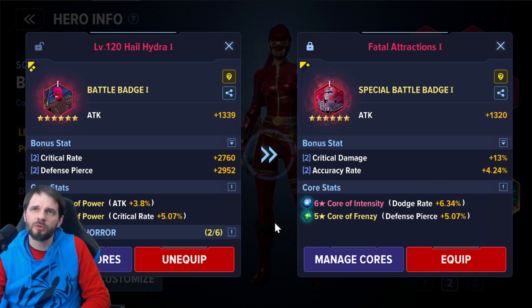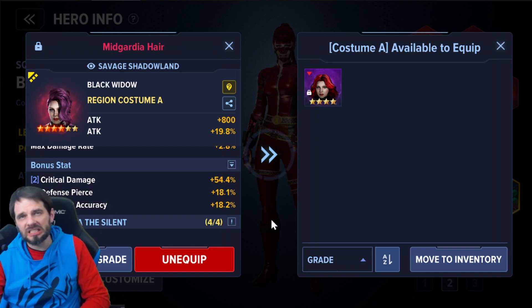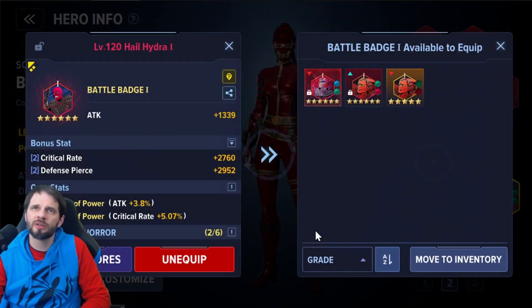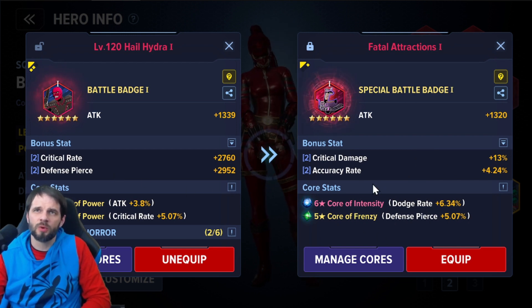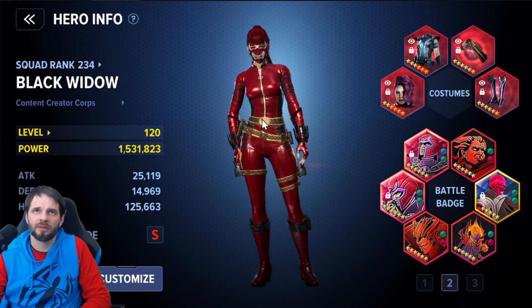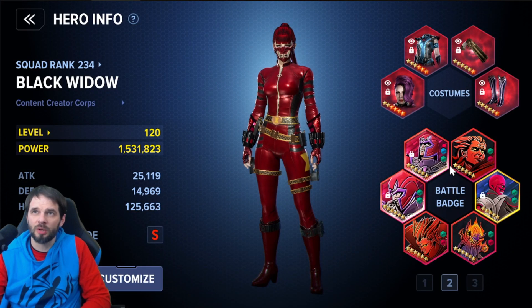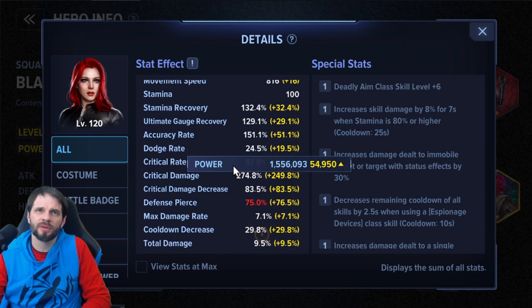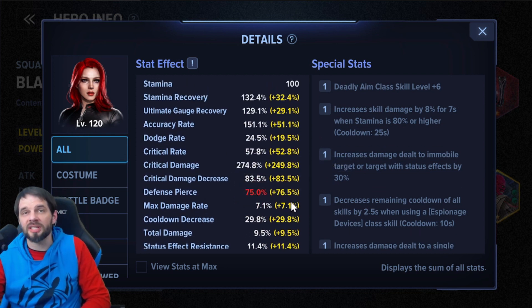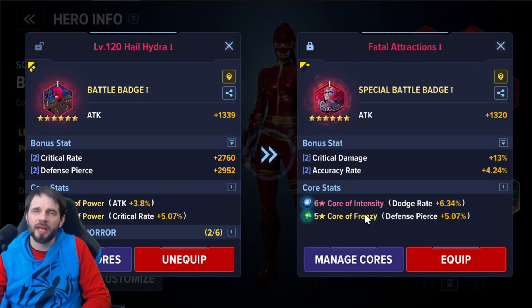As I nano up my gear — my headpiece specifically has two more steps — I'll get some more defense pierce out of that. Depending where this shakes out, I can plug in a core here too. Let me just equip it and see if it shows the change. Looking at defense pierce: I'm at 77.4, still over cap. Swapping badges shows I actually gain one percent defense pierce, so I could use a green core and it replaces everything.